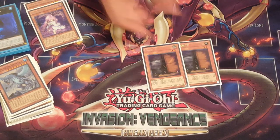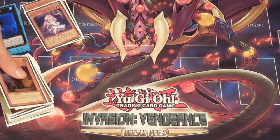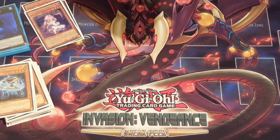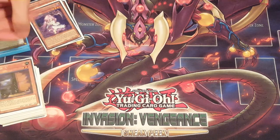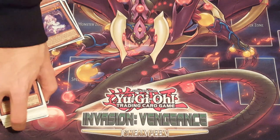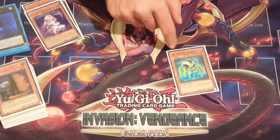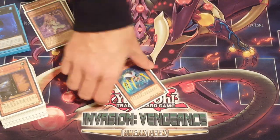Two Maxx C so that I can draw into the Ghost Reapers. Also, whenever you go second, side out Upstart Goblin — just saying — because you never want to have an Upstart in hand that could be one of your hand traps. So make sure you side out Upstart Goblin going second. One Cycle Reader — used to play two, cut it to one. If I hit it off Desires whatever, it's a blank; if I don't, I can search right off a Gear Gigant mid-game to interrupt them.